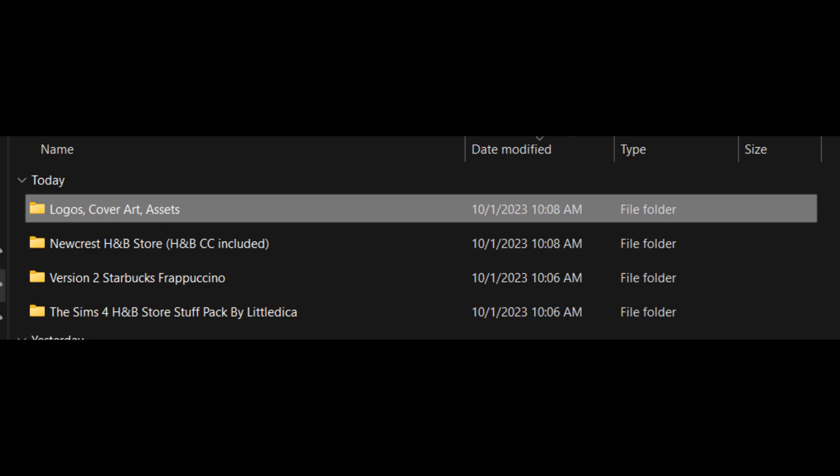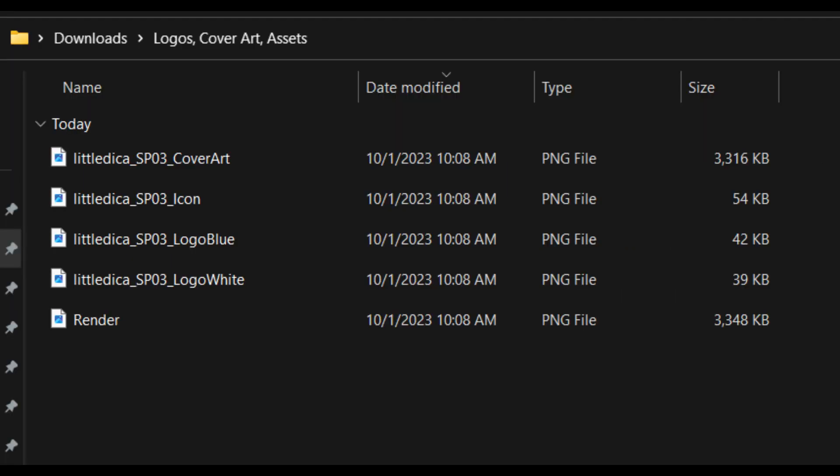When opening the Logos Cover Art Assets folder, there were a bunch of PNG files, and there's nowhere that you would paste those into your Sims 4 folders. So I just deleted them — I guess it's just a preview of what the actual art is going to look like in-game.